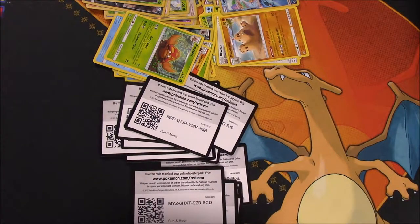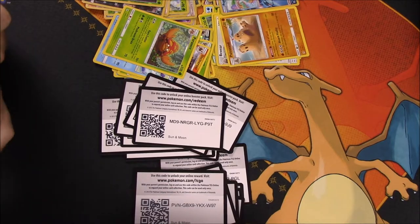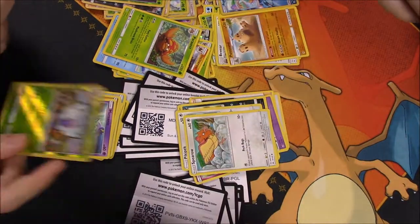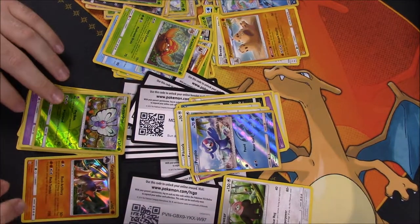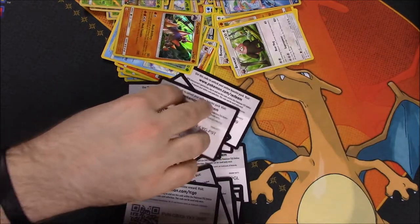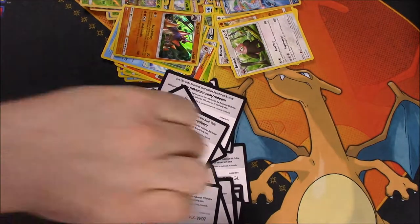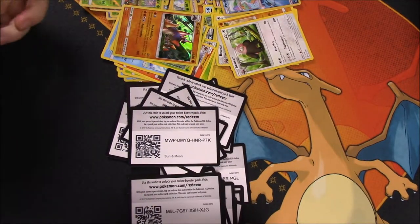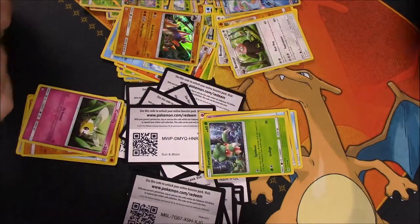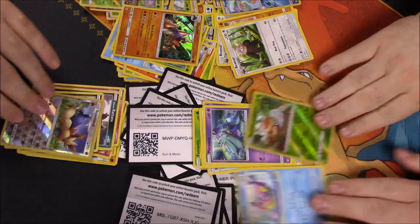Next up — where are all the GX's at? We got a Water Energy, Golbat, Dragonair, Poliwhirl, Poliwag, Sandygast, Eevee, Brawler, Merinee, reverse holo Butterfree, and a Gigalith — which I got as a holo rare! Booyah, I got a point in that one. Next pack: Dark Energy, Boldore, Nest Ball, Passimian, Cutiefly, Makuhita, Snubbull, Alolan Rattata, Sandile, reverse holo Stoutland, and a Crabominable. Nothing much there.